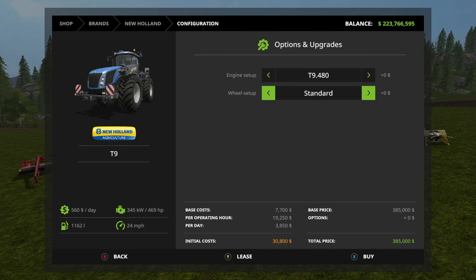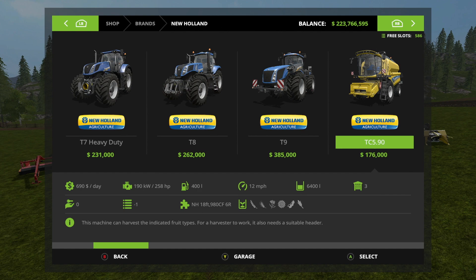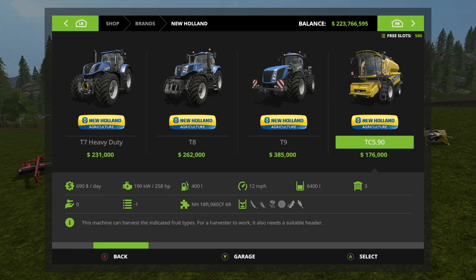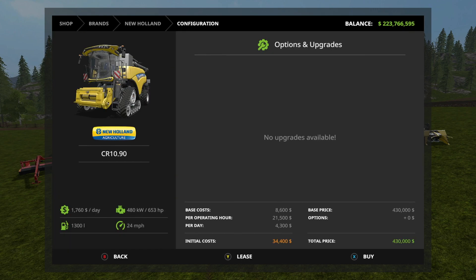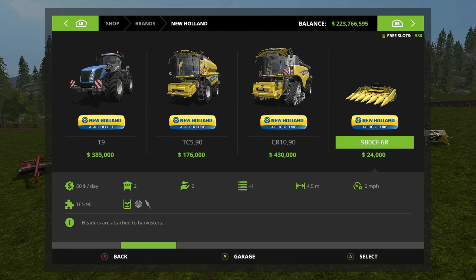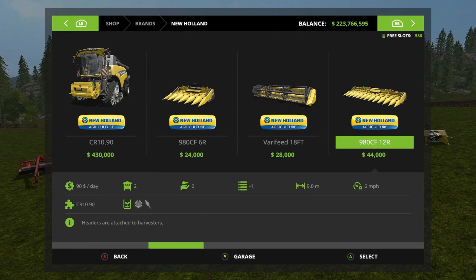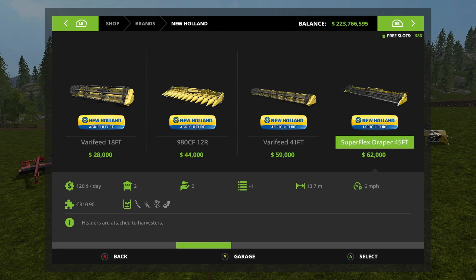Moving on to harvesters - the TC 590 has no customization, and the CR 1090 also has no customization. For headers, you have the corn header 980 CF6R at four and a half meters, the 980 CF12 at nine meters for corn, the Varifeed 18 foot, the Varifeed 41 foot, and the Super Flex Draper 45 foot. The Super Flex Draper has wheels built in with its own header trailer, which may be worth the price.